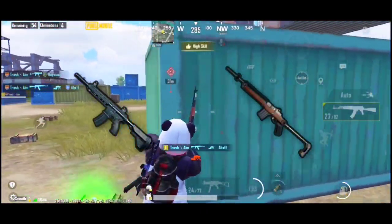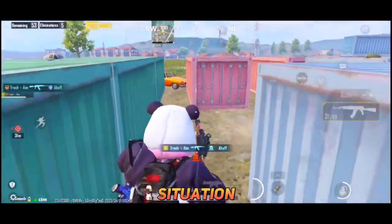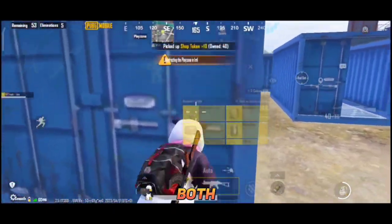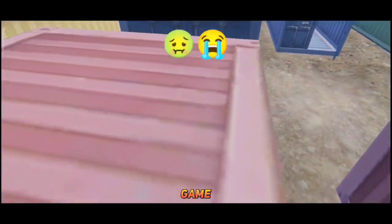Combo number 10: M416 and Mini 14. This combination of weapons performs very well in every fight situation, and gives a plus point of backpack space, as both guns work on 5.56 ammo so you can carry extra nades and energy drinks with this combination.